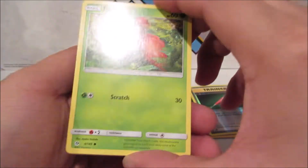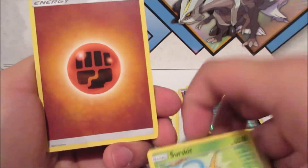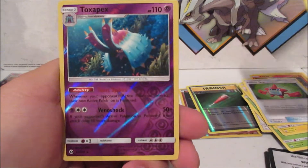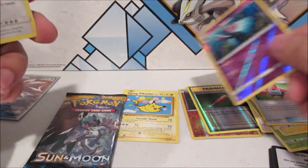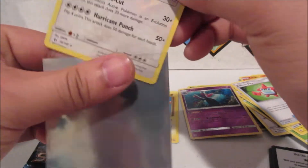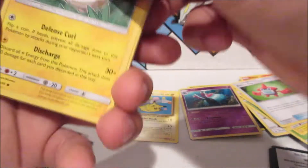Let's see what we get — Paris, Fero, Litten, Yungoos, a Scizor which fell, Fighting Ground Energy, Charjabug, Nest Ball — put that aside. Toxipex is a Reverse Rare, and Kangaskhan for a Holo Rare — pretty good pack. We got a Holo Rare and a Reverse Holo, plus a Togedemaru.